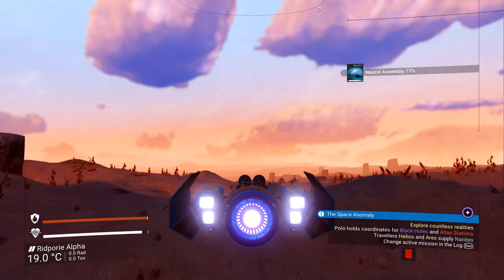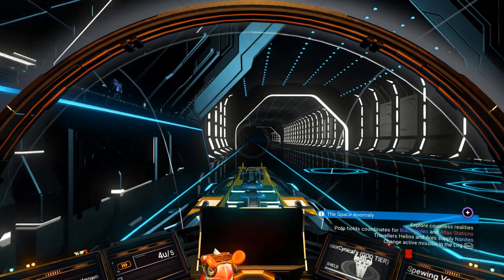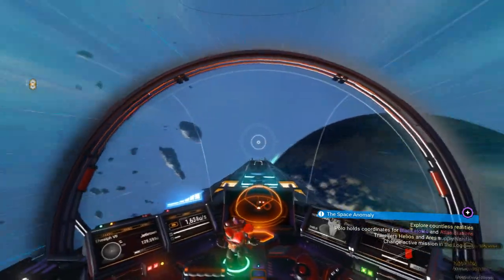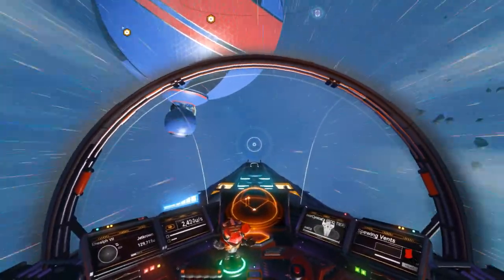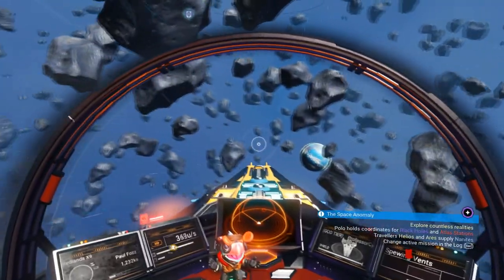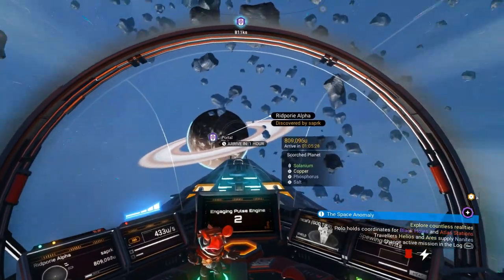We need to do a reload when we're on the space station. I know it sounds a little complicated but trust me, it's easier than you think. Once you're on the space station, jump out and reload your auto save. Then we need to go back to the same planet where our portal is — it's just behind the space station. We now need to find the portal and warp back to that planet.